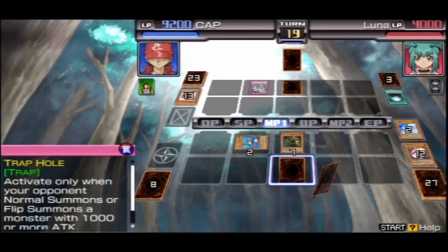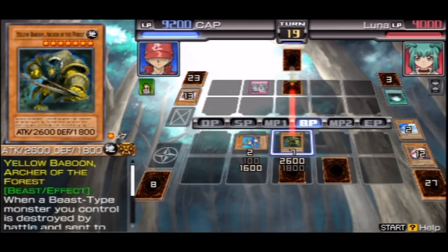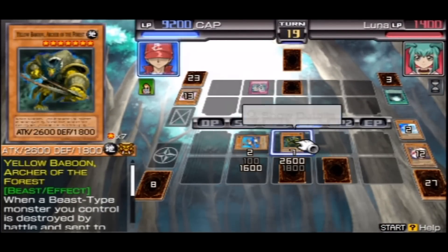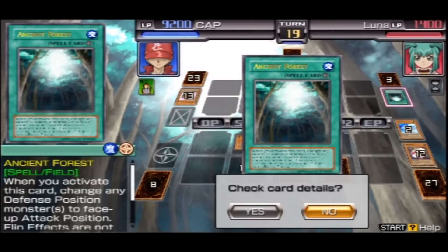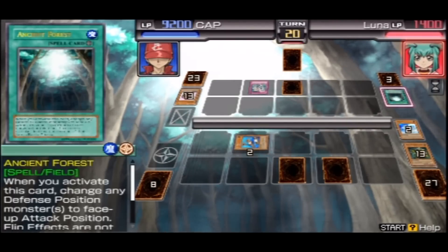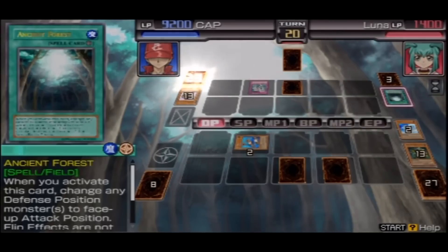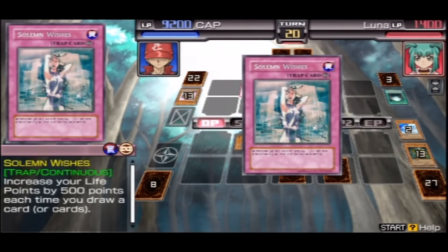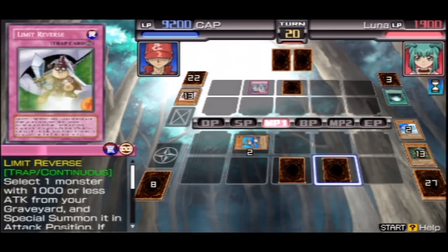I'm gonna attack because we need to get that score down. We need to get the score down. She's gonna keep healing and it's not gonna work. Oh no - this is bad because it's gonna draw the destiny draw and it's gonna heal. Oh my god this is trolling. Can I destroy anything? I think I can.